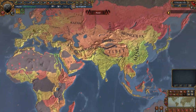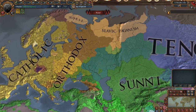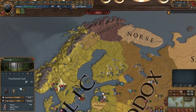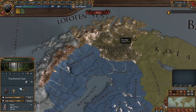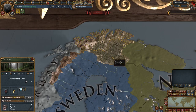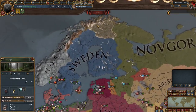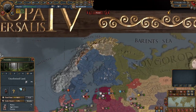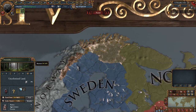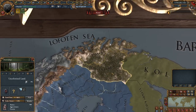Along with the overhauled development system, there are also new religions in the game. We have Slavic Paganism, Norse in this province, and Shamanists here. These provinces are actually uncolonized, which I find very interesting. I guess what the devs are saying is that very few people lived here — this province is only 4 dev and this one is only 16 dev. So historically speaking, almost no one lived here, so it doesn't count as being colonized.